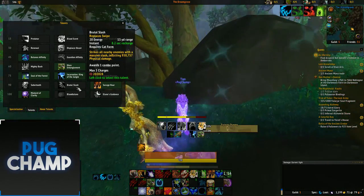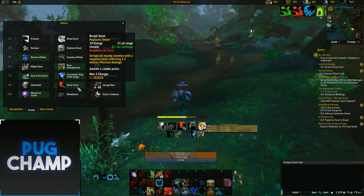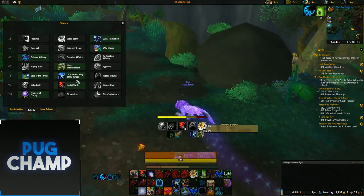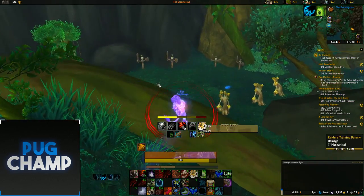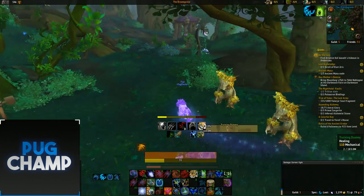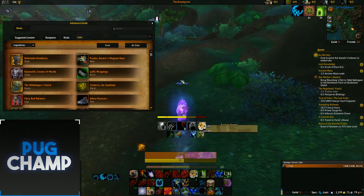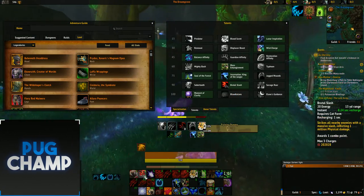The one change for AoE is that you want to take Brutal Slash because it does really big damage and hits all targets — it replaces Swipe. Once you've got your Thrash stacks on the target you just want to start using Brutal Slashes. It's like a whirlwind — it hits all targets around you. Take Omen of Clarity again because it procs with Thrash and Brutal Slash, so you're going to be doing big damage.